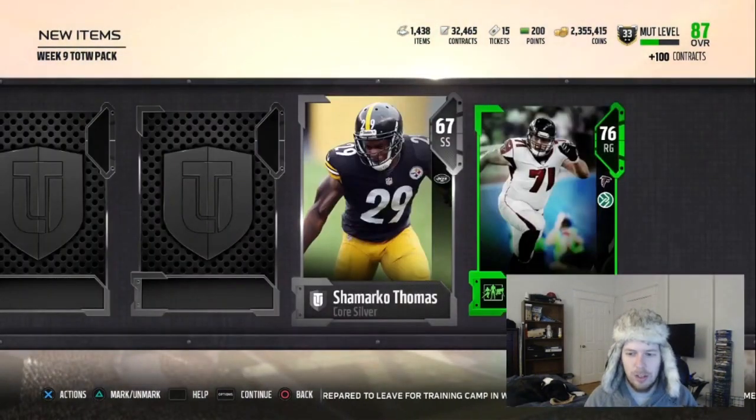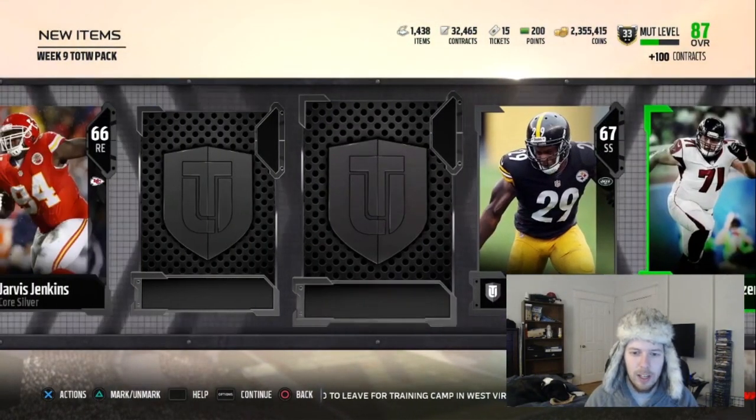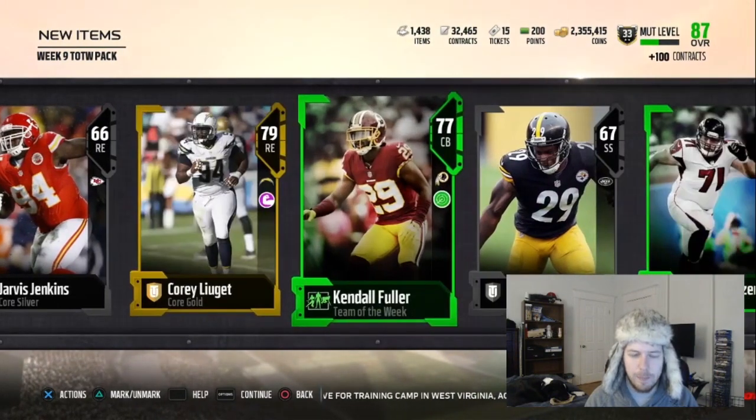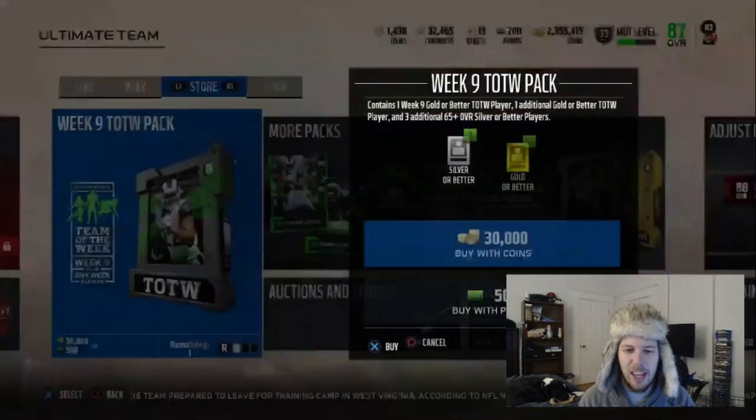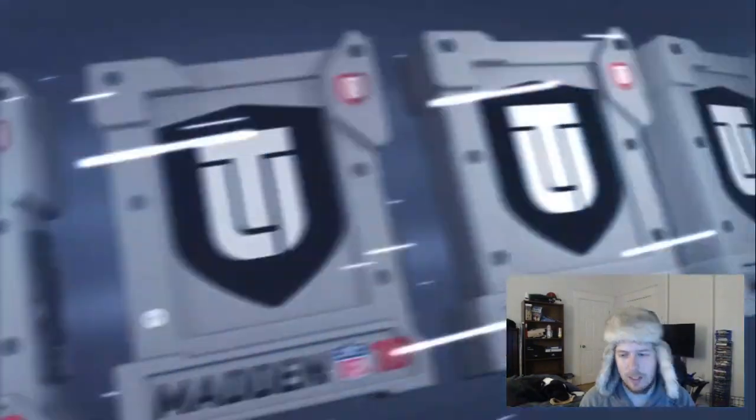We get West Schweitzer — Schweitzer? Sorry. And a Kendall Fuller again. I love these Team of the Week packs — they're awesome. Last pack, thankfully. And then we will finish it off with those upgrade sets.